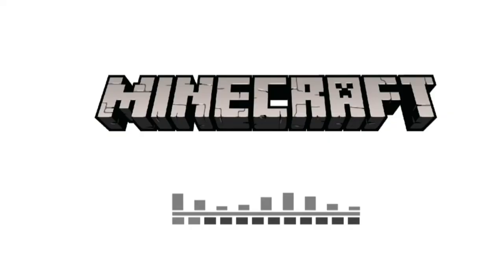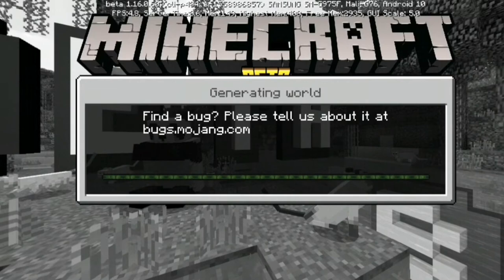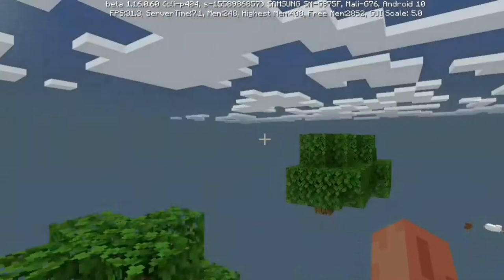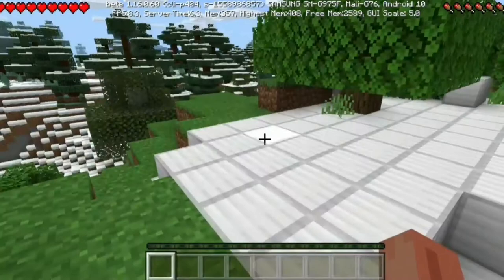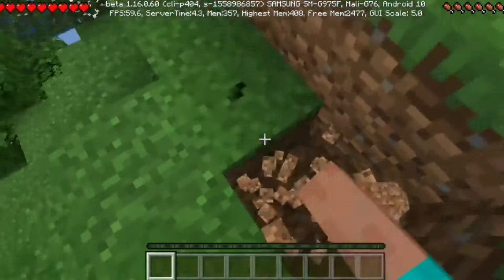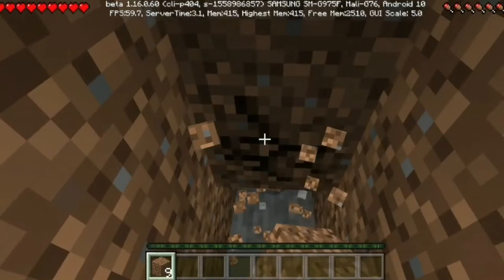It will ask if you want to close this world — click OK. Then load up Minecraft and go back into My World. This might take a while because it's seen many changes. Have a look around — look at all these iron blocks! This works for any block in the game, so you can change absolutely anything.